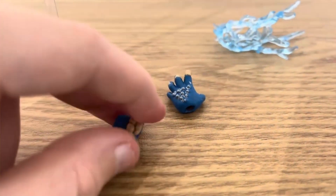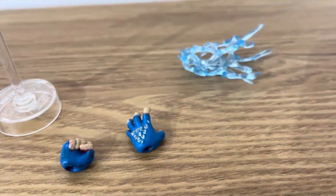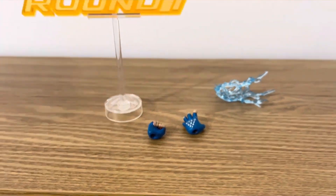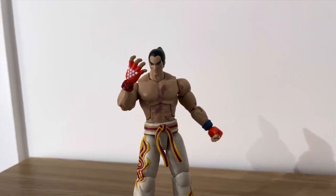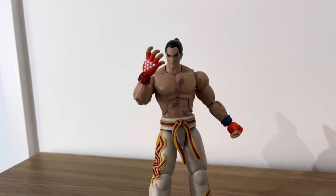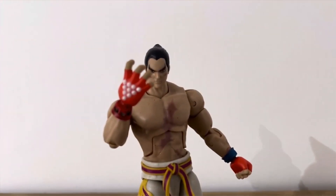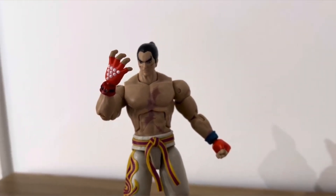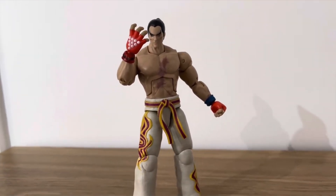You do get a fisted hand and a hand for his rage art — more like the one for Tekken 8 where he puts his hand up against his face. It's a really nicely articulated figure, and some of the details like the actual chest scar and the scars around him are well done.